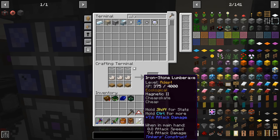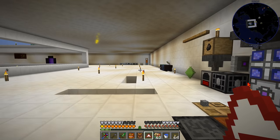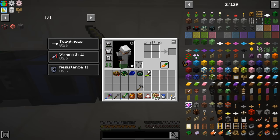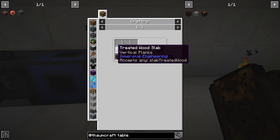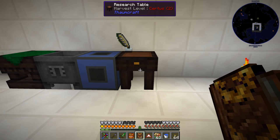I used that axe to get the silverwood and graywood, completing a whole bunch of quests. Then I started on the research table. The quest book and Thaumonomicon don't really tell you how to do it, but basically you make yourself a Thaumcraft table - the wood table out of treated wood planks and slabs - set it down, then right click it with the scribing tools and it turns into the research table.